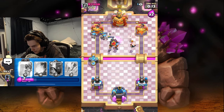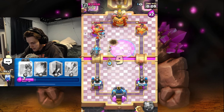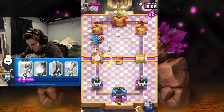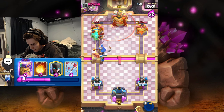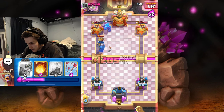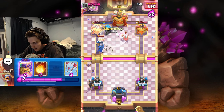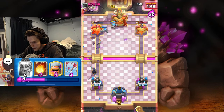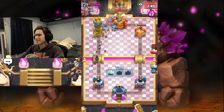We don't even need to use a spell to get our golem to the tower. I'm going to place little prince and pop the little prince ability because of the miners right in front of us — the miner is going to die. He does end up going after my golem but it's not enough to get it off the tower. I'm going to lightning the tower and this is pretty much game over. Surprised we actually got the magic archer, but that's game one!